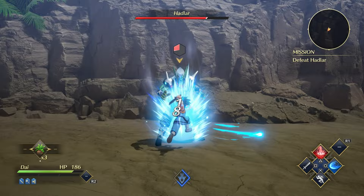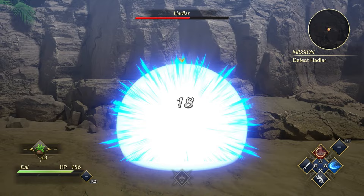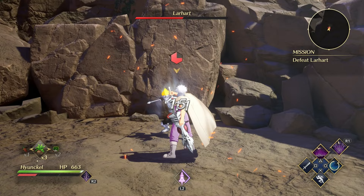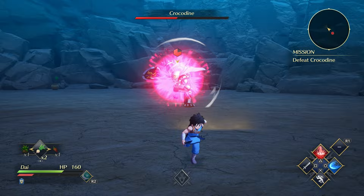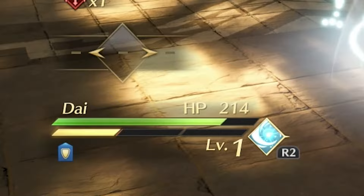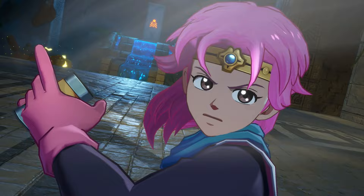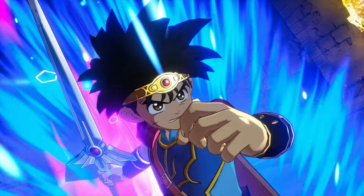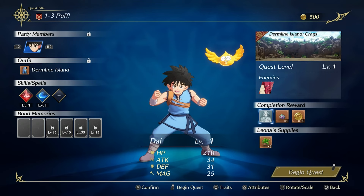Stronger enemies and bosses have a break gauge above their head. As you damage them, the gauge decreases, and when it's empty the enemy's guard is broken, giving you a moment to pile on attacks. You can defend against enemy attacks by pressing the guard button to reduce damage, and guarding just as an attack connects triggers a perfect guard, nullifying damage and staggering the enemy. Evasion also has a perfect timing mechanic — a perfect dodge slightly increases your coup de grace gauge. The coup de grace is a character's ultimate attack; the gauge fills as you attack and perform perfect dodges, and higher gauge levels make the coup de grace more powerful.